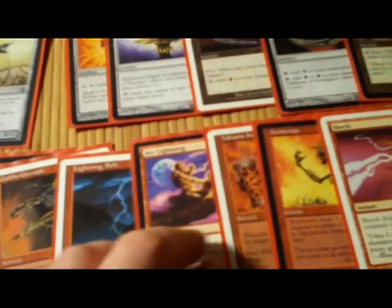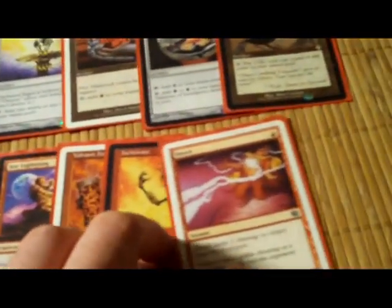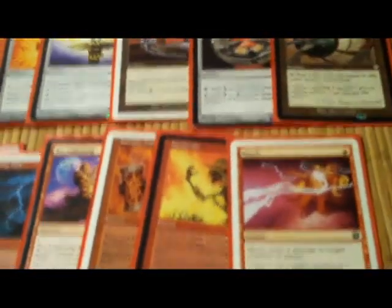Lightning Bolt, Arc Lightning, Volcanic Hammer, Incinerate, and Shock — that's our burn. We have 3 instants and 5 sorceries. I don't like how the sorceries outnumber the instants, but if you're going for removal you have Go for the Throat, Doom Blade, and Terminate which are all instants, so that kind of evens it out a little bit.